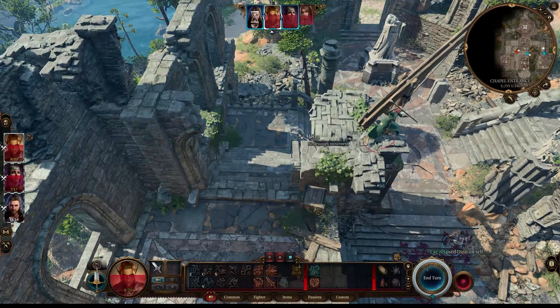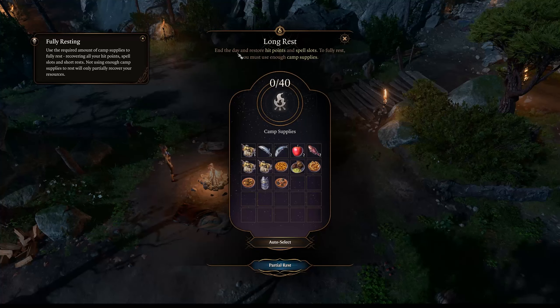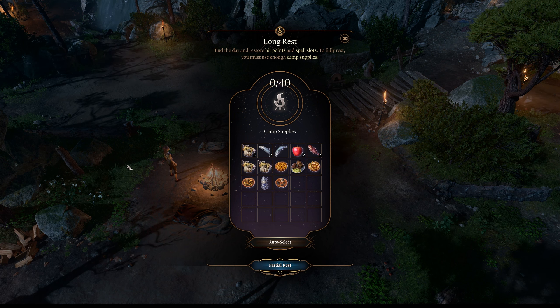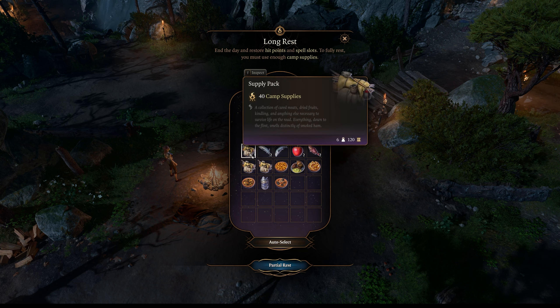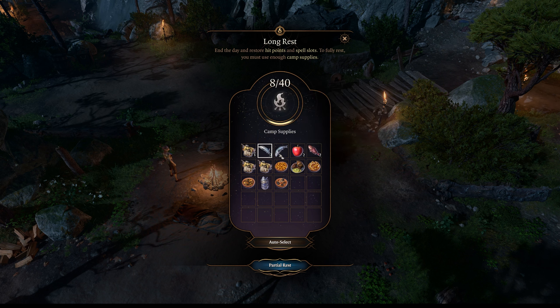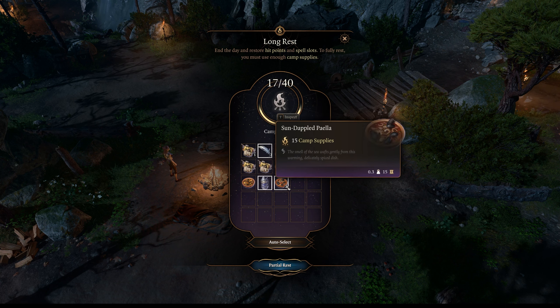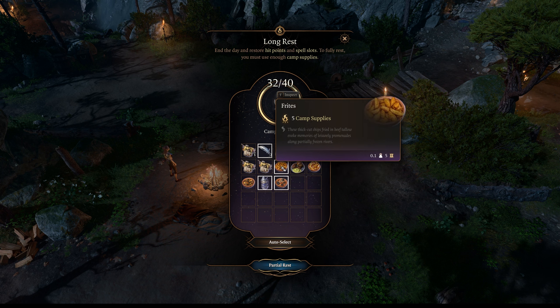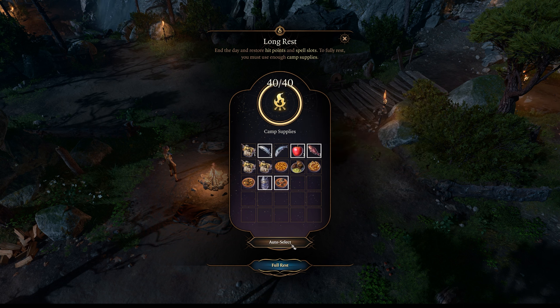Here's where we end the battle, and then we do a rest — I went to camp and rested up. This is my first time resting, so I had to learn about it a little bit. I was finally able to learn what all these supplies that I've been collecting are for. Every time you do a long rest you have to consume these supplies. I think because I have three party members I consume 40 points of supply — I assume the amount of supplies consumed are dictated by the party members, but I'm not sure.